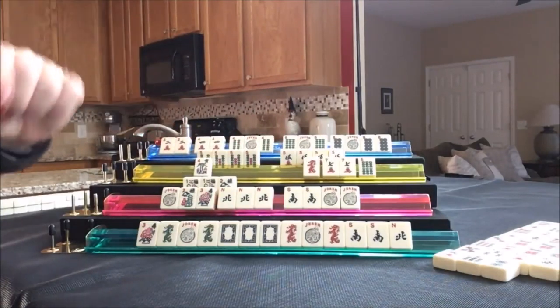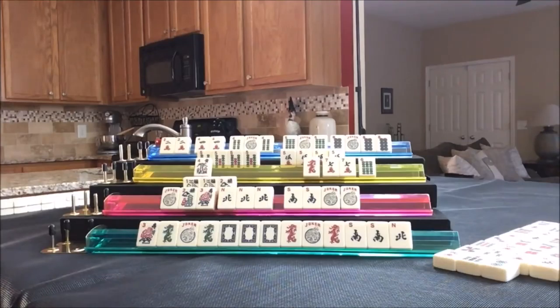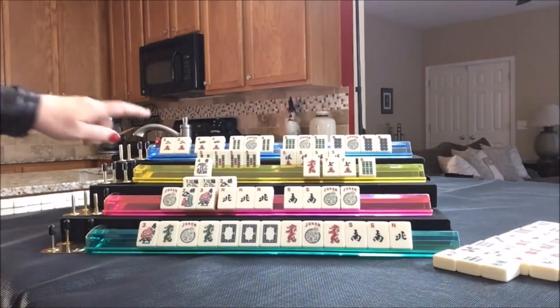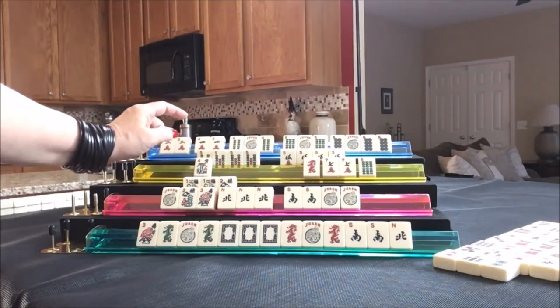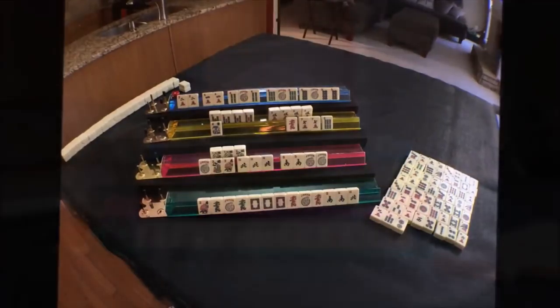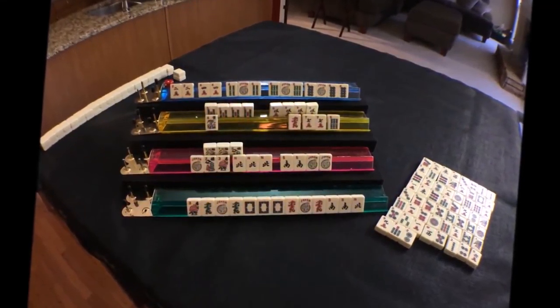North wins. This would be 2, 4 in cracks as pairs, 4, 6 in bams as Pungs, and a Kong of 8 dots. So that's how you play American Style Mahjong. That was a really close race for 3 players. One of them just could not get a footing. But they had lots of multiples — just no Jokers. And sometimes Jokers really come in handy. They're not required, but they do come in handy.